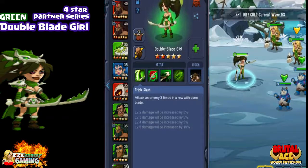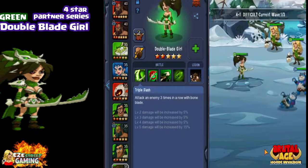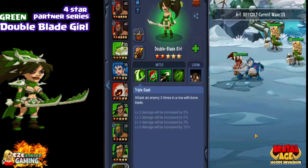The first attack is called the Triple Slash. All three colors have the Triple Slash. It easily takes them out — she's at a higher level than they are.